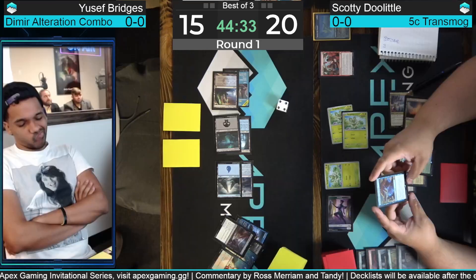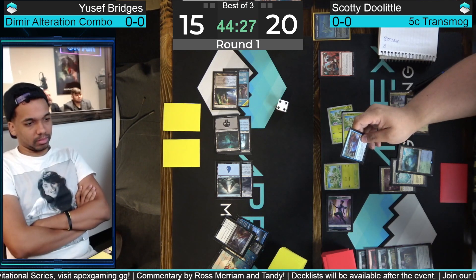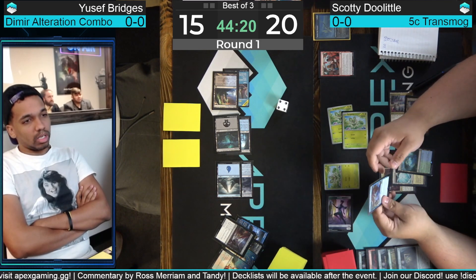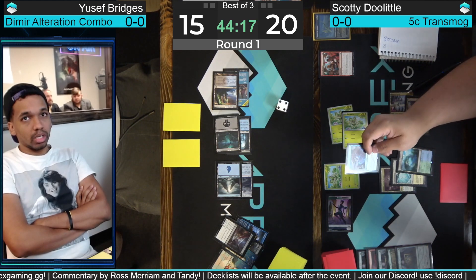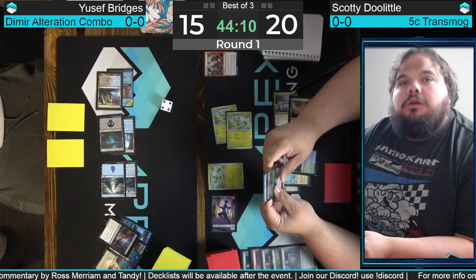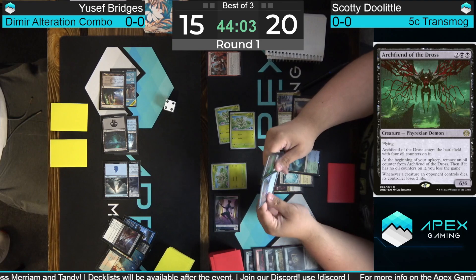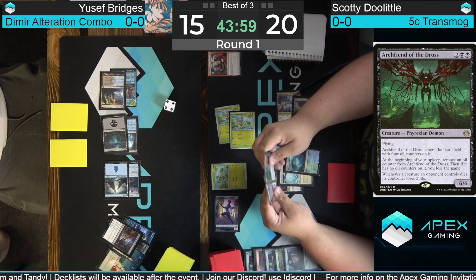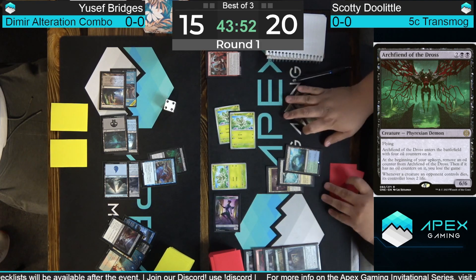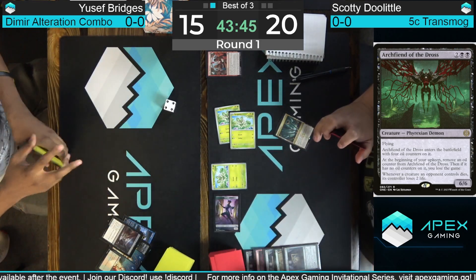There's a Triome of some kind — a three-mana cycling land to Doolittle's hand. What happens if you Leyline bind the Alteration with the trigger on the stack? I think the trigger goes on the stack no matter what if you go to your upkeep. Even if you kill the creature or turn it into something else, it still says if you can't remove one of the oil counters from it, you lose the game. We're going to get confirmation, but I'm fairly confident that Yusuf Bridges has won game one. Doolittle packs it in, doesn't have an answer.